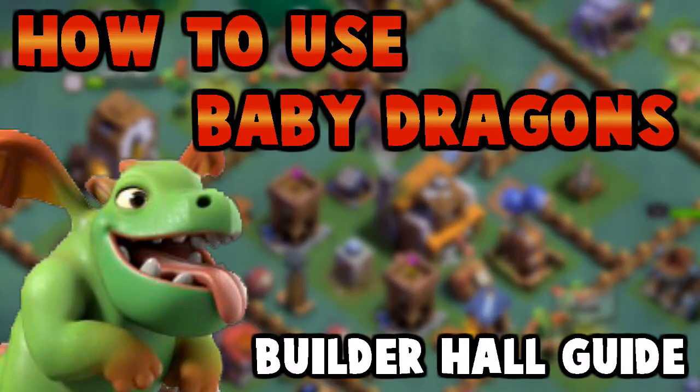Hey guys, what's up? It's Trunks, and welcome to Clash of Saiyans. On today's episode we are going to be taking a look at the builder hall guide and how to use baby dragons. If you can get your baby dragons up to level 10, you will have 12 of them, which gives you a significant amount to take out many of the bases.